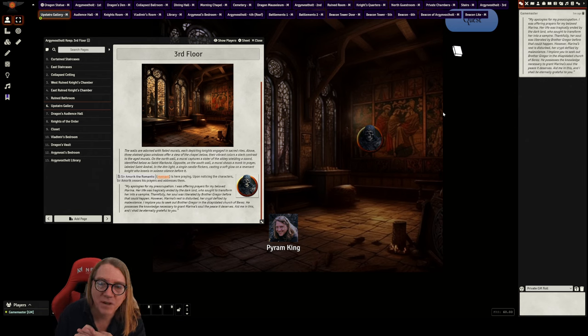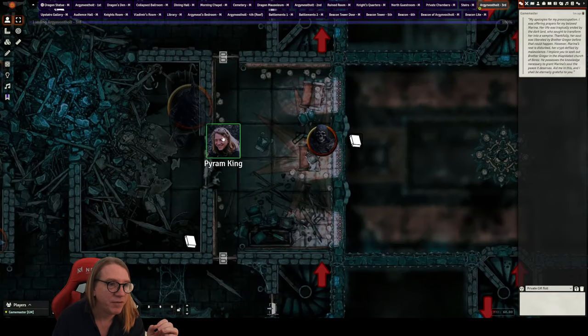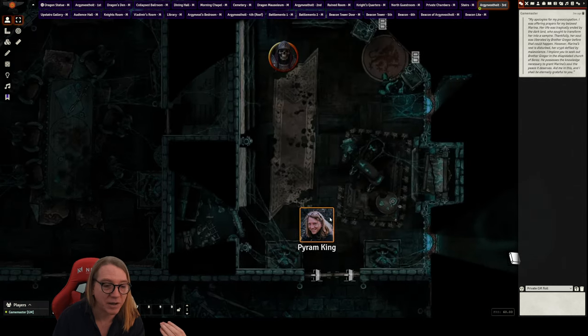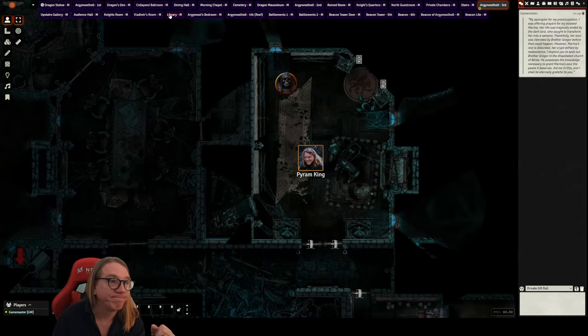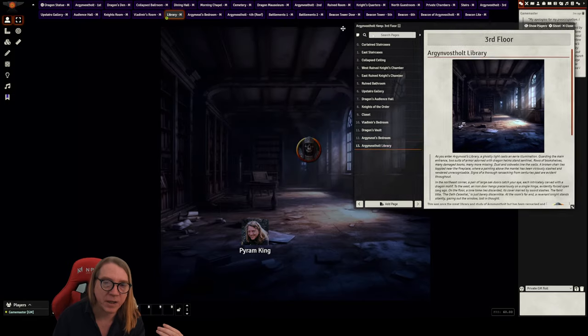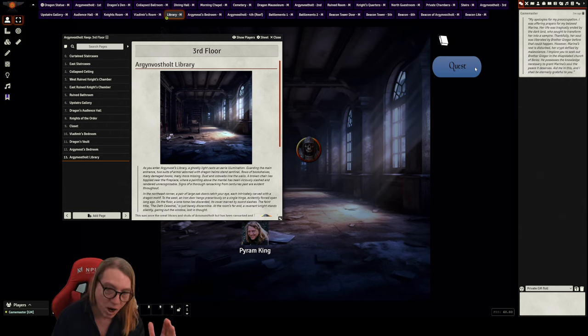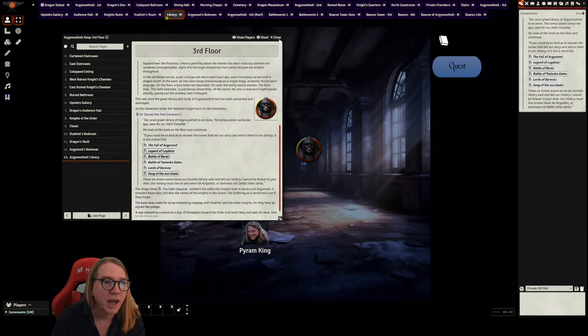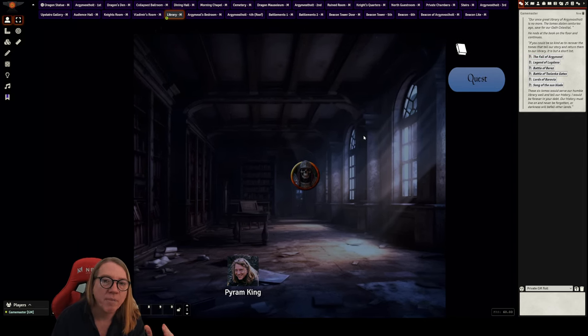That's Sir Amorek the Romantic's quest. So now you have three: Sir Pius — bring back the Icon of Ravenloft; Sister Mercia — take her bones for proper burial at the abbey; Sir Amorek — go to Berez, find Brother Gregor's ghost, and consecrate Marina's crypt so her soul can rest. Heading north through the double doors, you reach the library of Argenvoss Hold — and inside the library you find Sir Sonnet the Poet, the fourth named knight.